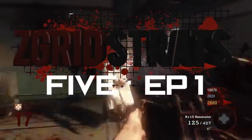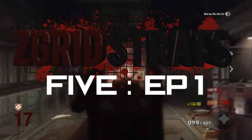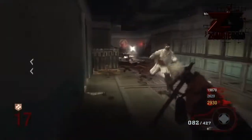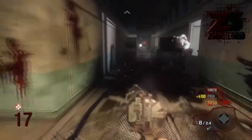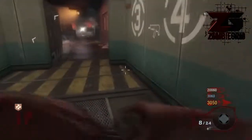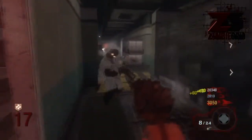Hey guys, what's going on? Grub here again, and welcome to the first ever Z-Grid Stratz. It's a series where I show you different strategies on different maps, talk about them, and show you how I did them. I've been wanting to do this series for a really long time, but it seems like every strategy has already been talked about and is pretty much known by everybody who plays zombies. So I figured making strategy videos about already-known strategies wouldn't really be helping anybody, which is why I held off on them.